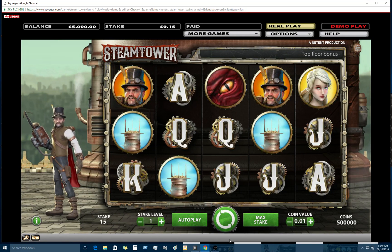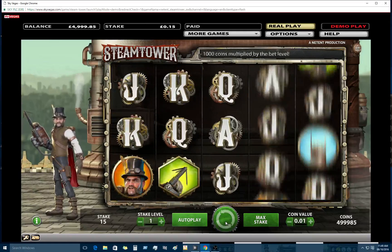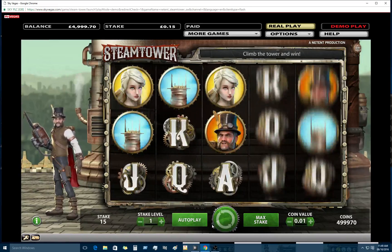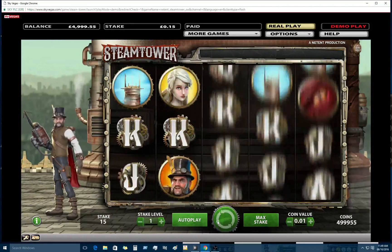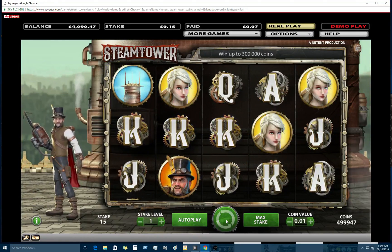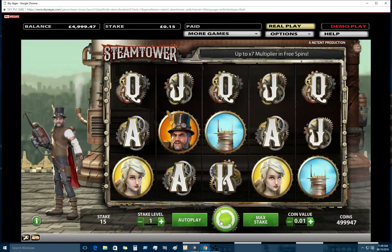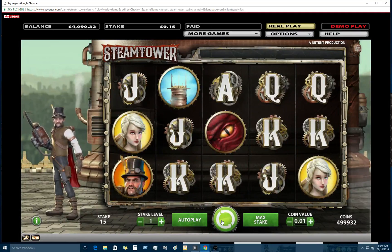So I'm playing at the lowest stake, 15p. At the end of the day, 15p on a 97% slot is pretty good going. It seems pretty universal because I've checked it on quite a few other slots and they're all the same — 97%. So it is definitely an all-rounder.